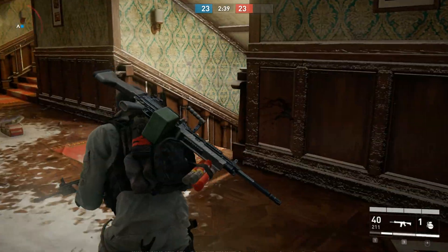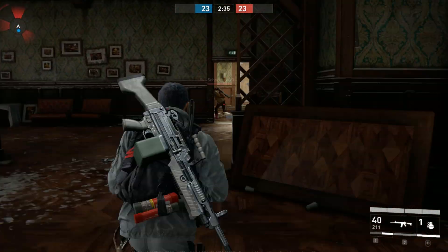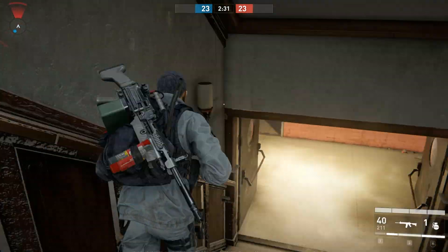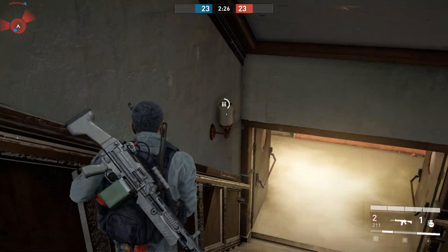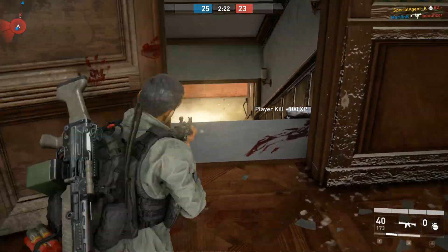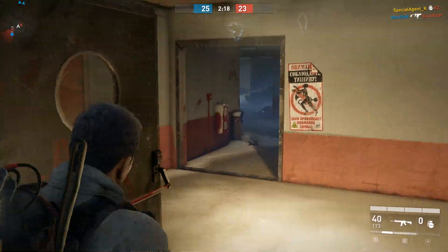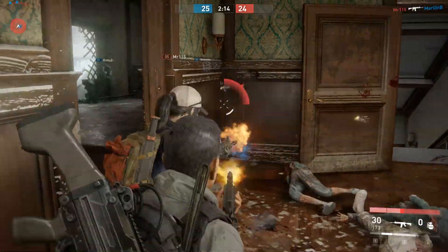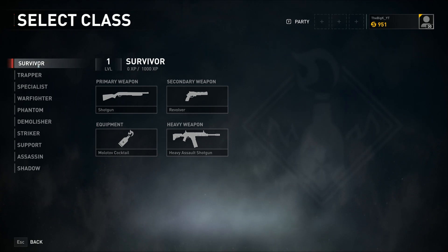Each of these classes has their own perk system as well, so as you play multiplayer and level up you're able to unlock more benefits and things that will help you or help your team do better in multiplayer. I thought that was absolutely mind-blowing. So there's 10 different classes and I'll name them off real quick without going into too much depth — maybe in a later video we'll cover them more.